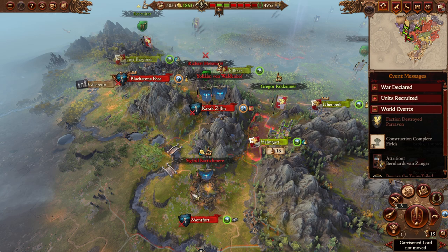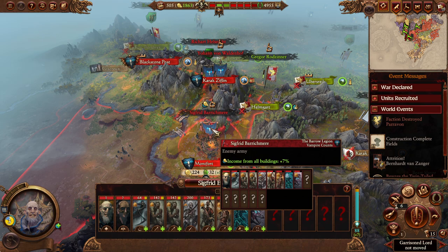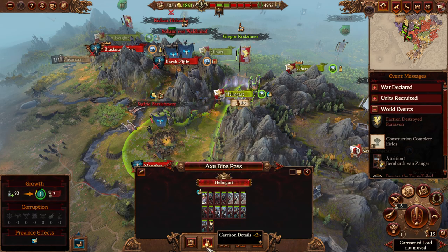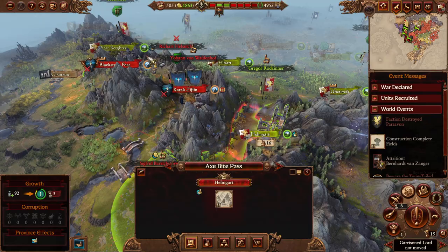They haven't attacked us since the first time with a fairly large stack, so we are probably going to be auto-resolving a fair few of their future attacks unless they come in with at least two stacks. One and a half stacks of basically zombies and skeletons doesn't really have a chance at taking Helmgart or Fort Burg Bray with the garrisons they currently have.